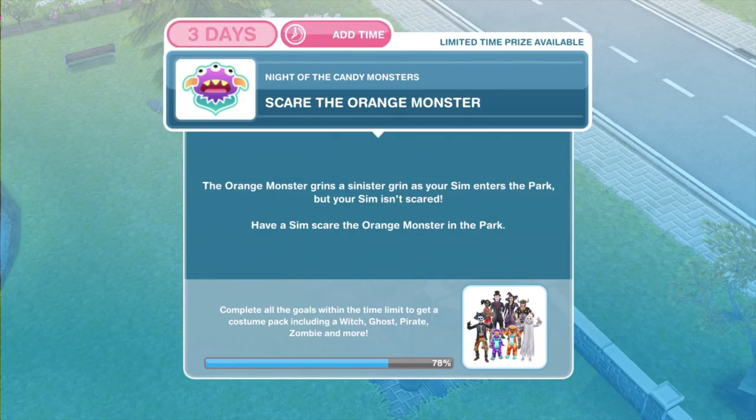Over to the park. Let's whistle over a sim from the tracker and that is task complete. Now into scare the orange monster. The orange monster grins a sinister grin as your sim enters the park, but your sim isn't scared. Have a sim scare the orange monster in the park.